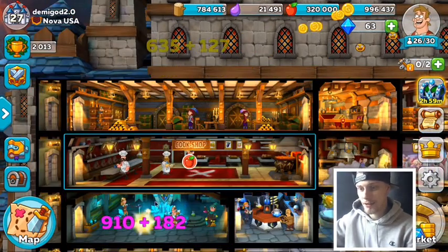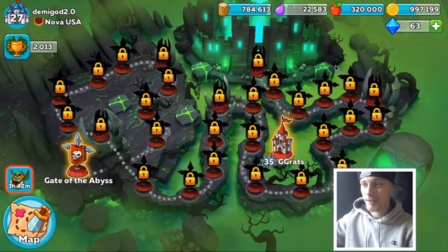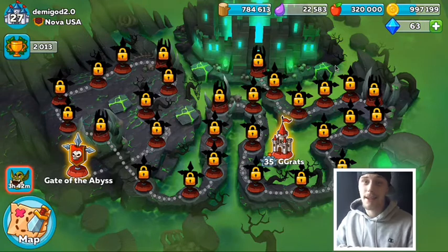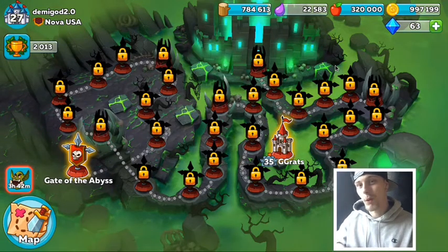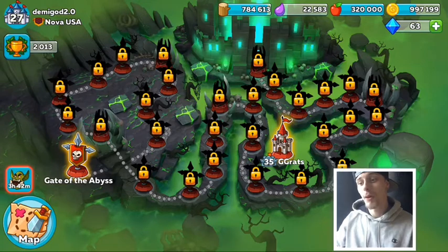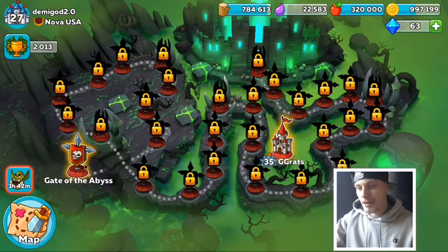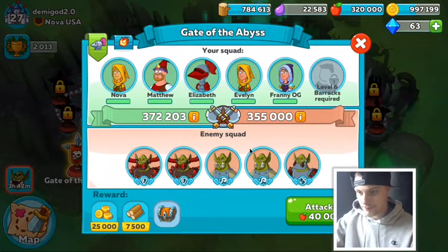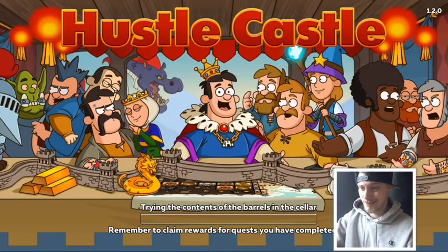Let's jump into today's video. We're doing a level guide - I'm going to bring you all 30 levels of Cursed Land, five at a time. A lot of you are going to get stuck in here, so we'll find out what works - what weapons, setups, and spells to bring. We're starting at the Gate of the Abyss. It shows 355,000 attack power - two tanks, two mages, and an archer - and it costs 40,000 food to attack, which is a lot.